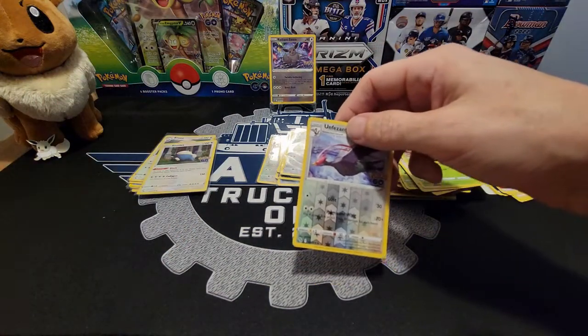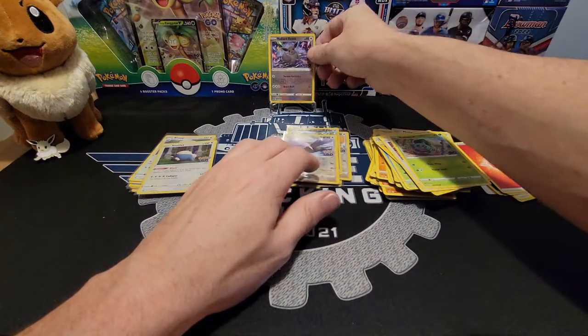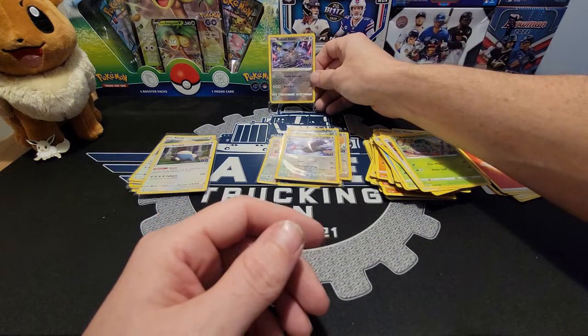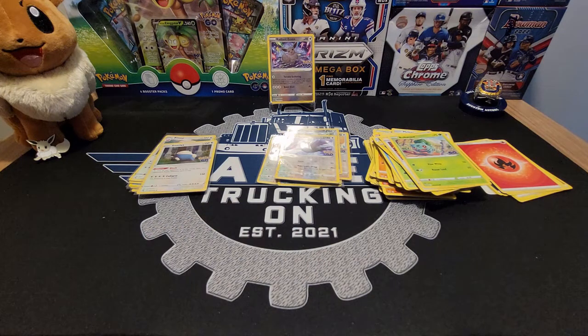So we didn't hit anything huge out of this box, but honestly just this Eevee card was 100% worth it — it's totally gorgeous. We got the Eevee card, the Eevee pin, and the playmat, which is pretty cool. Thanks for stopping by, guys, and checking it out. I hope you can find some of this on the shelves and open it up — it has been fun, even though this box didn't really represent it that well. Catch you next time — y'all be safe out there. Bye.